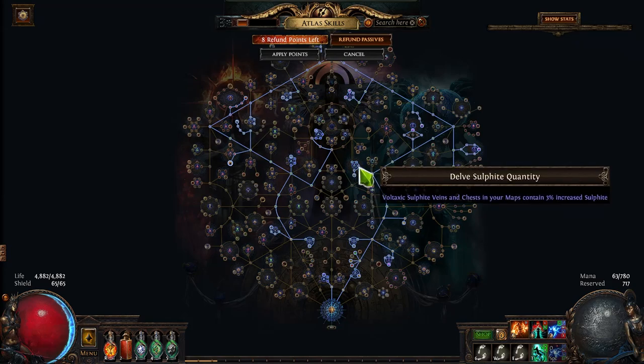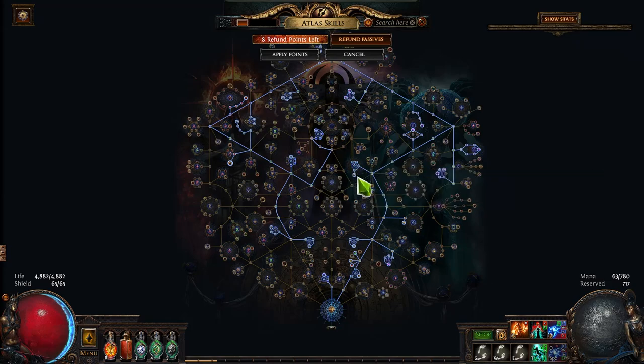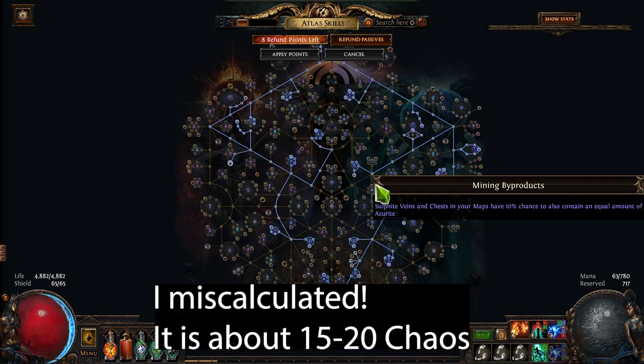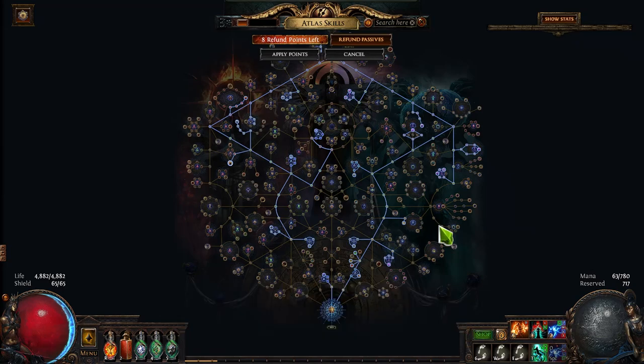We take these Delve nodes here to give increased sulfite when we pick up a node, and then this one which gives a 10% chance to contain an equal amount of Azerite. So doing my maps I'm getting between two and a half to three and a half thousand sulfite when I hit a node. That means every 10th node I hit on average I'm going to get three and a half thousand Azerite, which is about 20 to 30 Chaos because you can buy resonators with it. There are other Delve nodes but I decided not to take them because this is a hybrid strategy.